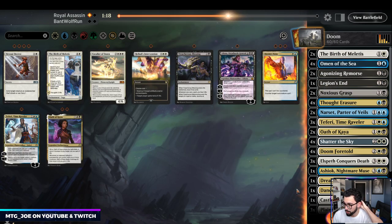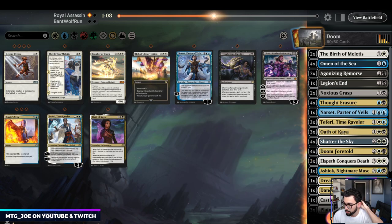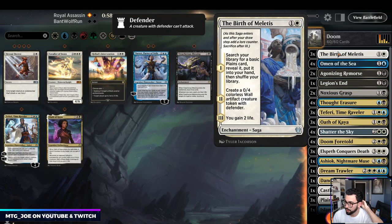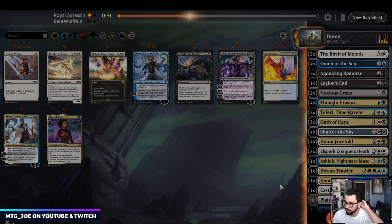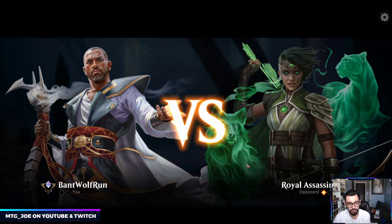Maybe just a Birth. Actually, I probably want another Othakaya. Cut down a Narset. Narset's good against Hydroid Crysis but it just dies to everything else. I'm just gonna keep the Births — I'd rather keep the Kayas. Actually, let's keep the Births. I need stuff to sac to a thing. Because if we take out all our cheap Doom Foretold fodder, then it doesn't become as effective.